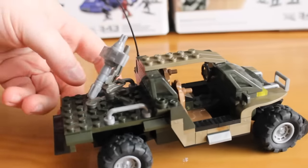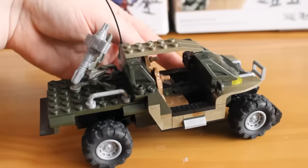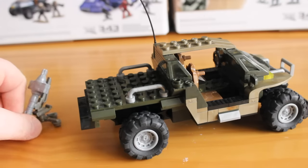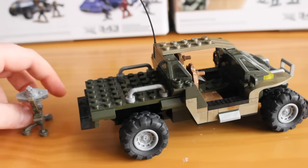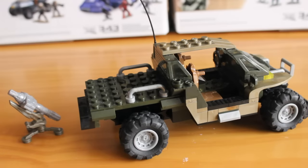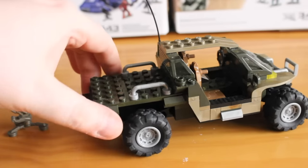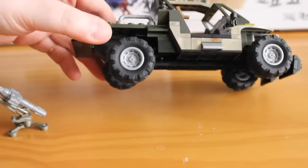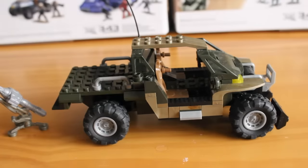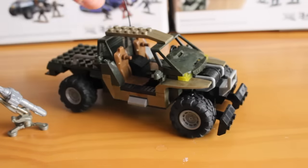If you remember on previous ones, you got a little sticker with a license plate that you could stick on the back of it — you don't get that this time. The missile turret can be removed; this is a Halo 3 missile turret, so it's a little odd that it's included in a Halo Reach set, but I won't say no to it. You can just take it off if you really don't like it. You also get the usual suspension on the wheels — these just bounce up and down. There's not much to say really; this is just a simple vehicle build.